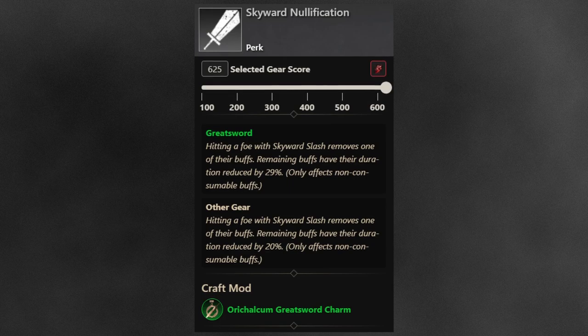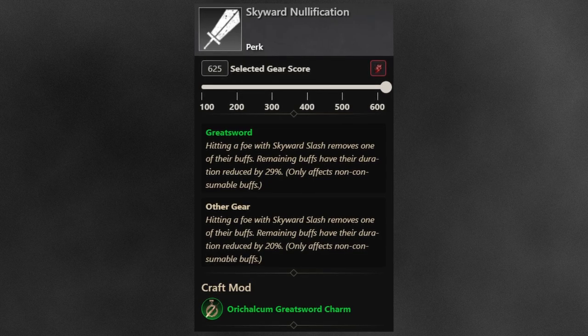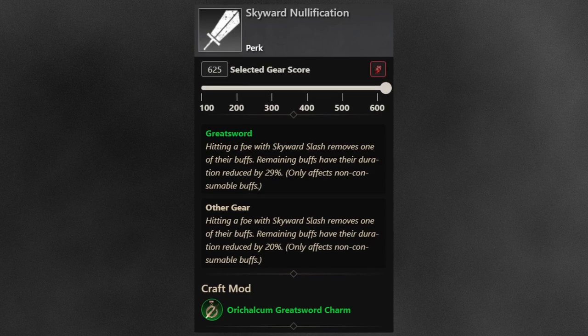Skyward Slash's weapon perk is Skyward Nullification. If you hit an enemy with Skyward Slash, it removes one of their active buffs — this only affects non-consumer buffs. Remaining buffs have their duration reduced by 29% on the weapon or 20% on the armor. Definitely a nice perk to have for PvP, though it wouldn't be my first priority.